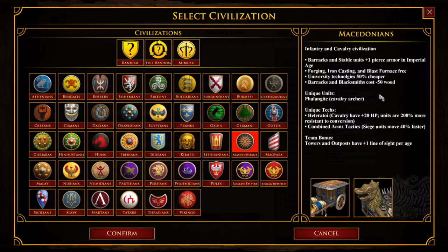The Phalangite makes sense. They definitely fought and stayed on the move, so a cav archer makes sense. I wonder if cav archers are affected by Heterotoi. I also love this team bonus — Towers and Outposts having an additional line of sight per age is a really nice one. Actually, there is a bonus in here that they added which I love: Outposts don't cost stone. That's a really nice bonus. When we run across that one I want to spotlight it, because that's a really good bonus. But anyway, that's Macedonians, and I think that more or less covers it for the Greeks.